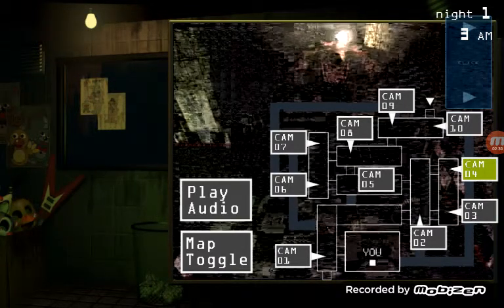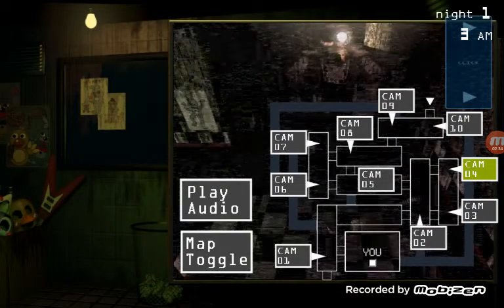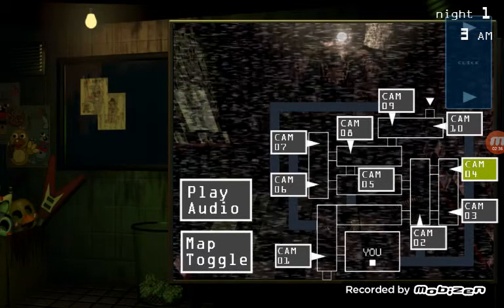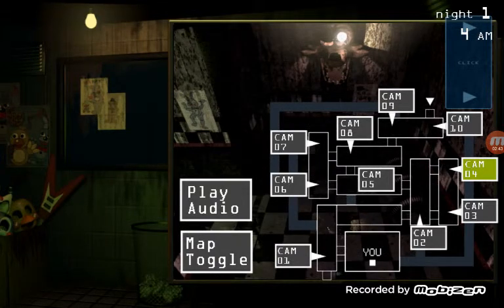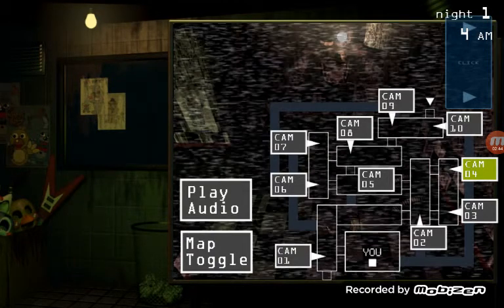For now, just get comfortable with the new setup. You can check the security cameras over to your right with the click of that blue button. Toggle between the hall cams and the mid cams. Then over to your far left, you can...